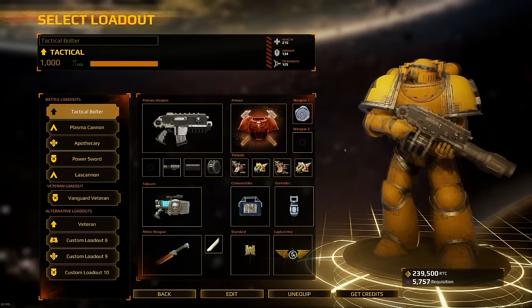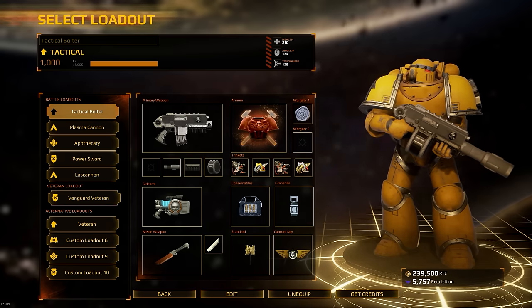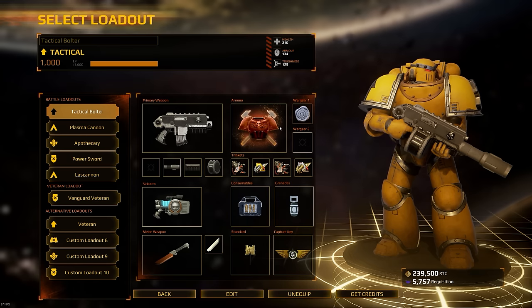Now let's jump in and look at the overview of the tactical class. I'm going to go through the primary weapons, the armor, the war gear, consumables, grenades, sidearm, melee weapons, the standard, and all the stuff in between.